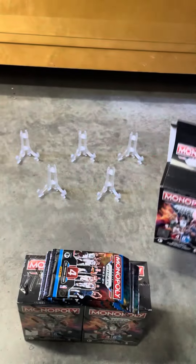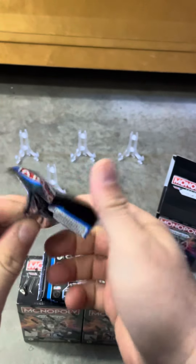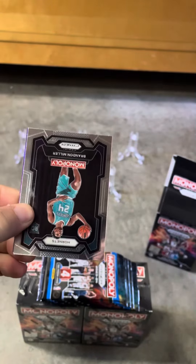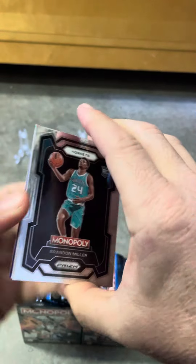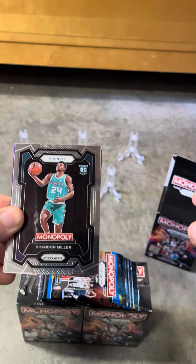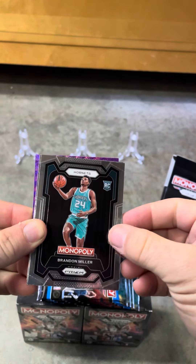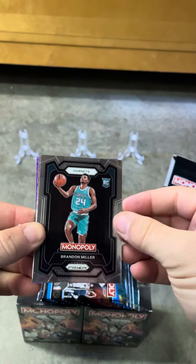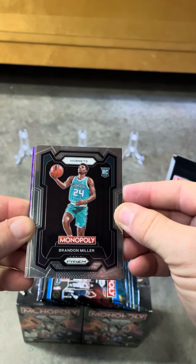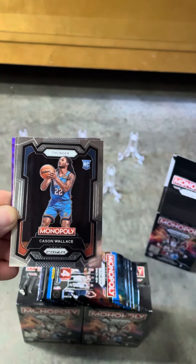About a month ago, I did a little video and I was talking about how I had a feeling that this Monopoly is going to be more fire than the regular prism. I think the Monopoly version will be. So we already got a purple. I've been watching a few videos and you seem to get at least a parallel in every box. Number cards seem to be pretty tough. I don't know if purple is numbered or not. I don't think so, but we'll find out. And I'm okay with the rookies. I might miss a few. I know Brandon Miller is a top five guy, so that's a good start. Thunder, Case, and Wallace.